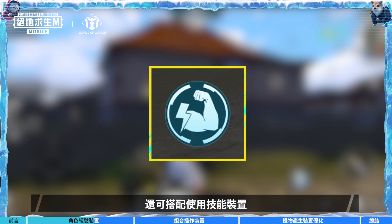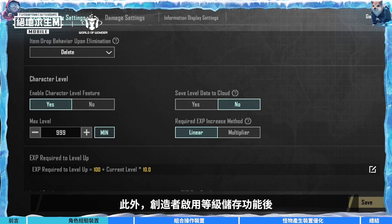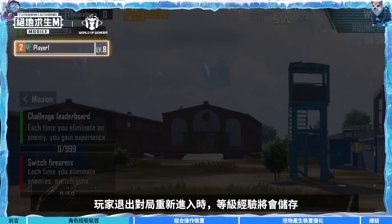Additionally, players can use skill devices to acquire different attribute skills based on their level. Furthermore, after creators enable the level saving feature, players can save their levels and EXP when they leave and enter the game again.